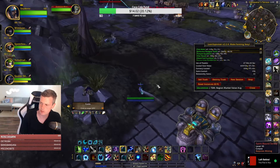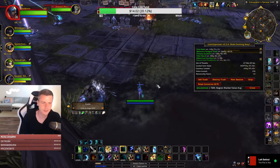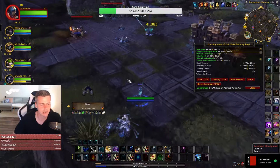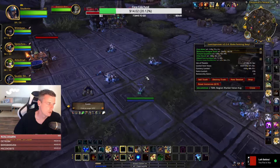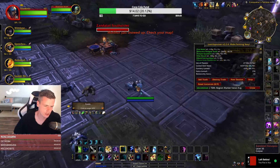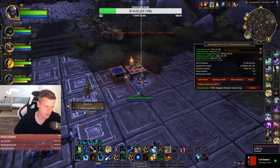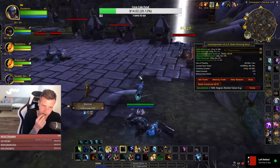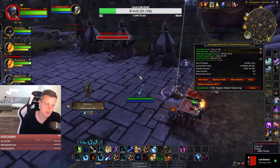I saw a lot of white items today — hipster white items that I don't usually sell, like the Techbot Shield from Gnomeregan for instance. Some of the white items were re-implemented.